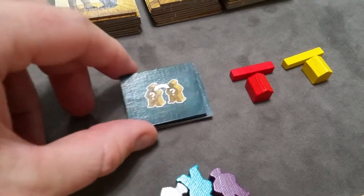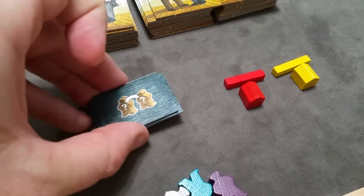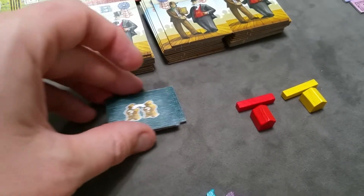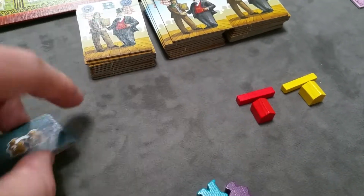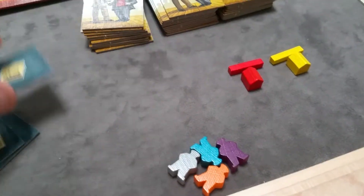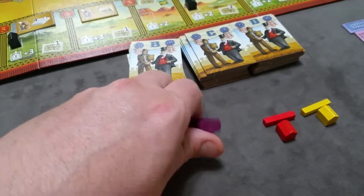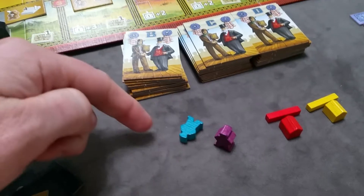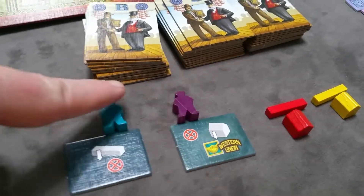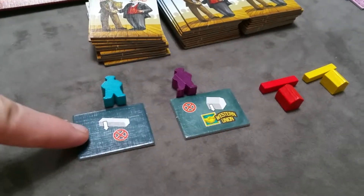You'll now take the starting bonus tiles, shuffle them, and randomly place them out — randomly selecting a side and selecting tiles based on the number of players. For a two-player game, randomly select two and lay them out, then take one of the four starting worker colors and randomly place one on each of those tiles.